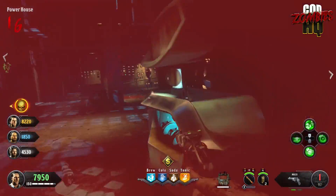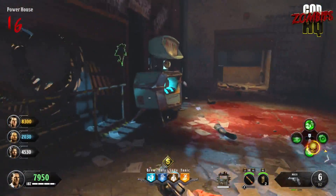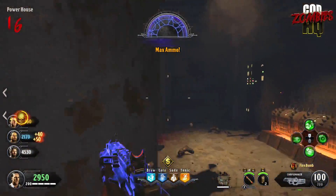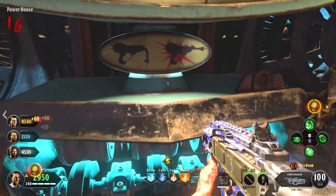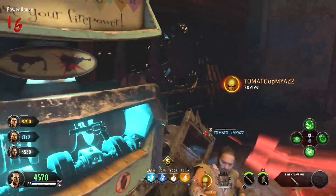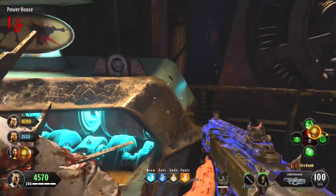A massive shout-out to everybody in the notification squad with that bell icon turned on. You guys are awesome. Cut the outro — look at this gameplay. I'm right in front of the Pack-a-Punch machine and it doesn't even give me the option to pick up my Mozu. I run back to quickly try to pick it up once more, and it's just like: nope, this is my Mozu, not yours. Treyarch!